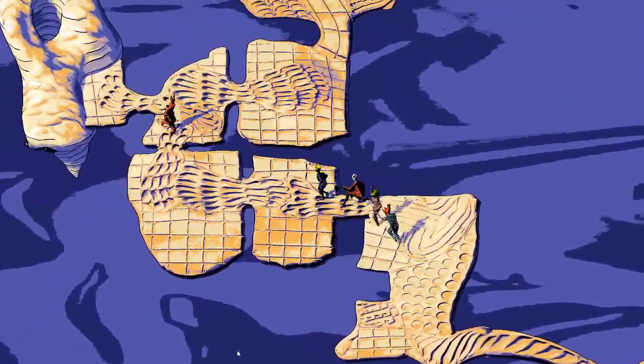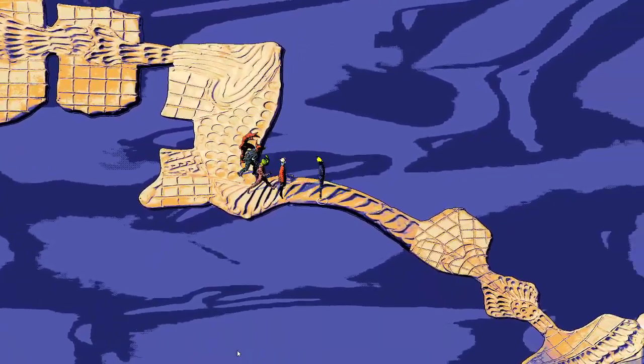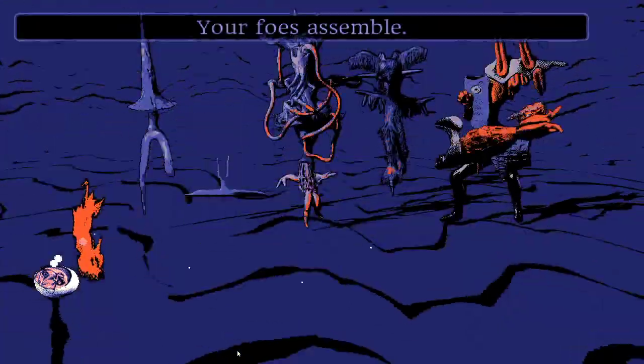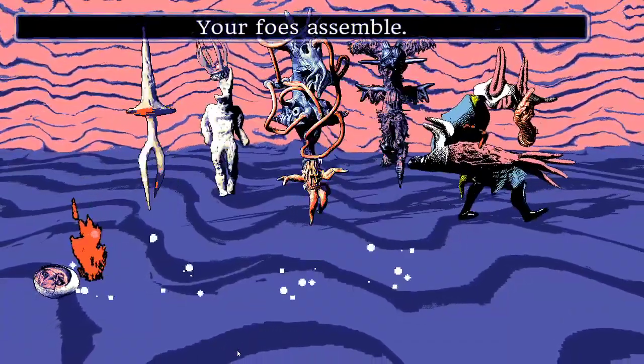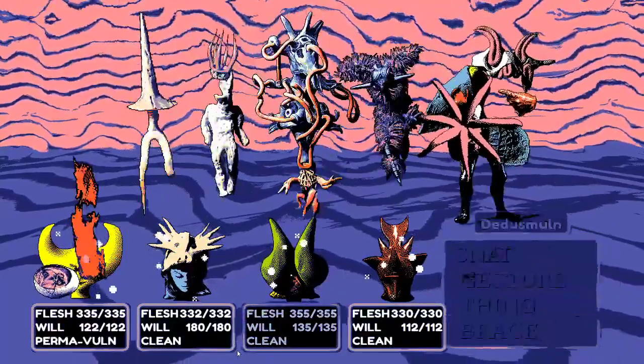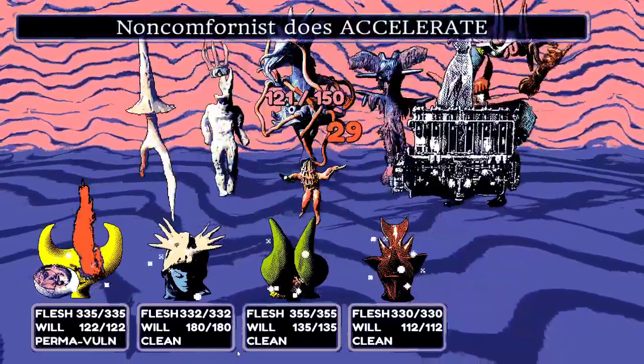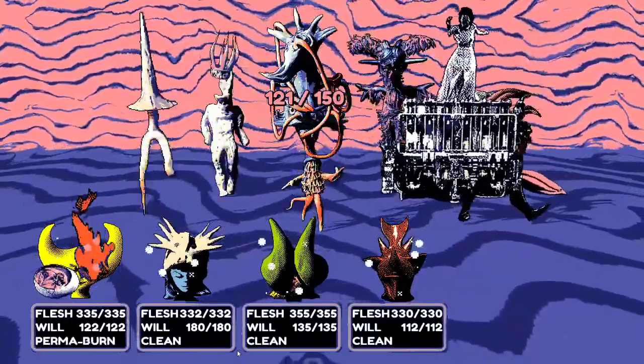They figure out where the drained reservoir is and head there. Holy shit — they're excited. An enemy is already accelerating, which is a little scary.